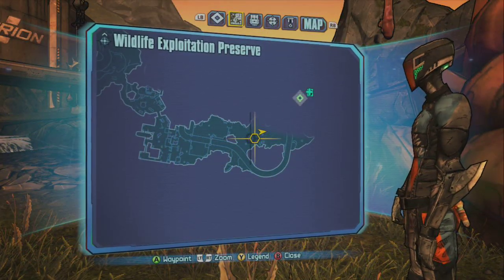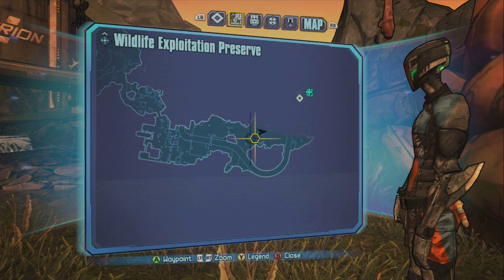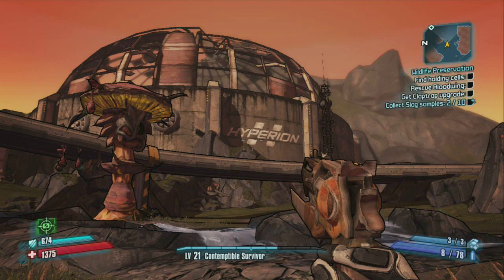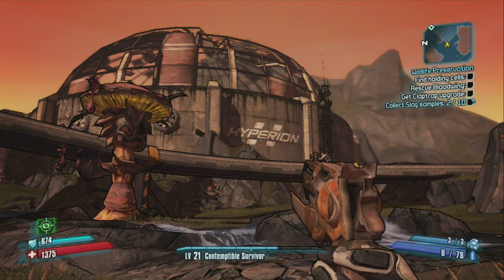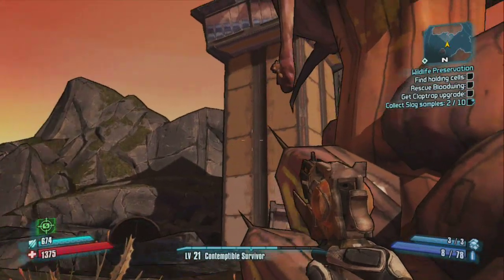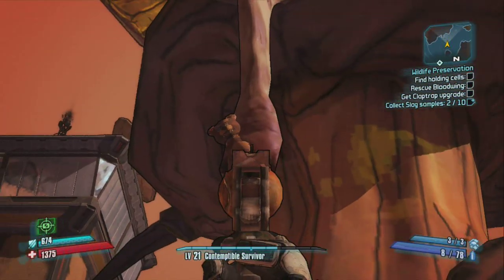The second bear is found in a stalker mushroom just past a radar center where one of the walls has been taken out by skags and stalkers. As you head towards the dilapidated dome, you should see a Hyperion building on your right. The stalker mushroom directly left of this has your prize.